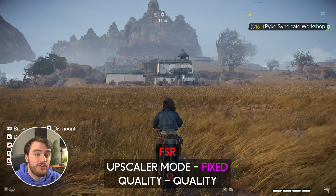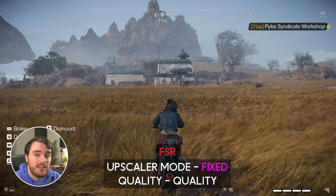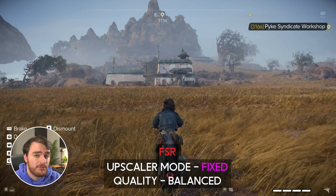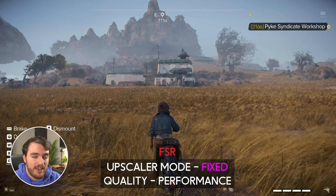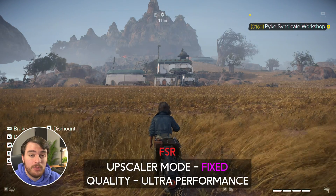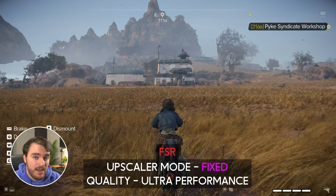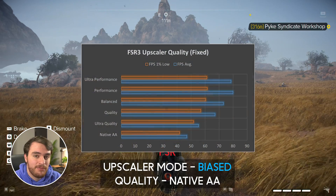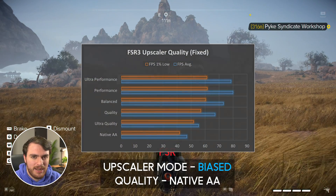At the time of recording, frame generation wasn't enabled in the review copy, but shortly after release it should be. I assume you can enable frame generation with any RTX 40 Series Plus when you have DLSS selected, or on any GPU when you have AMD FSR selected, but we can only see that after release. You'll see a pinned comment with info about frame generation once it has released — that's a few days from now.